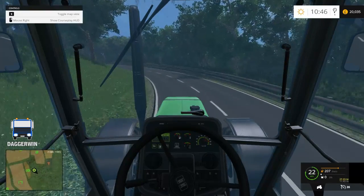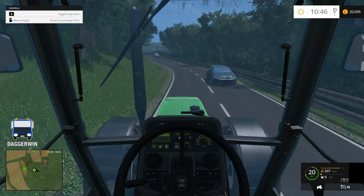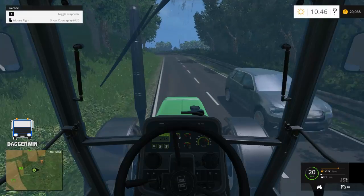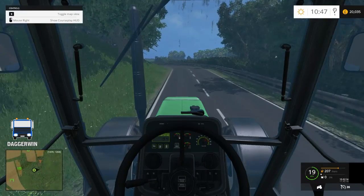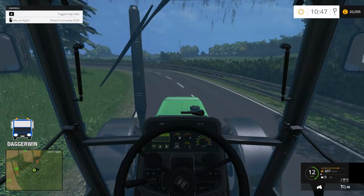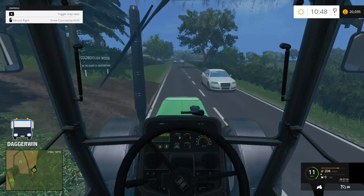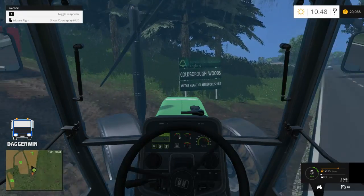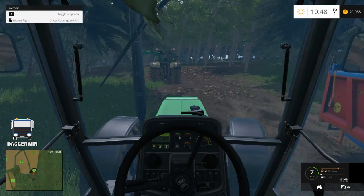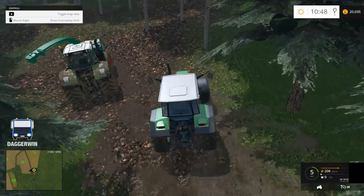So here we are back on Cobra Farm and this week we are going to be reattempting the forestry but a little bit different. We're going to be actually in the forest which is on this map - there's two and I'm going to go for this one first. But I'm not going to use the machinery which comes with the game. It's also interesting to see that it's not just me who has trouble using the forestry equipment - it seems to be everyone who finds it quite difficult.